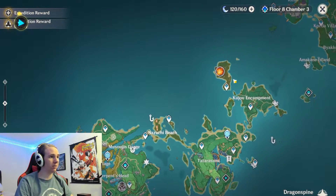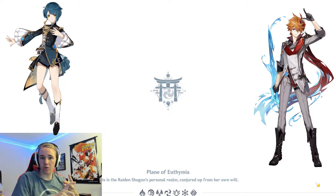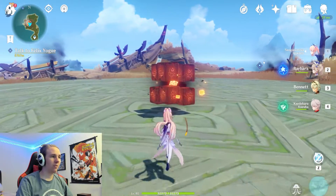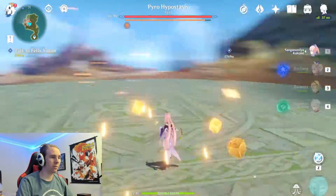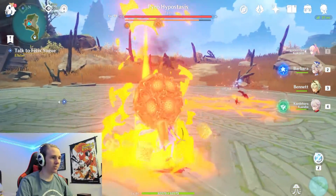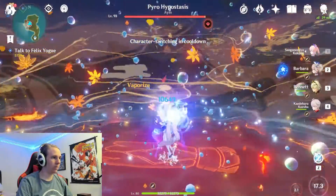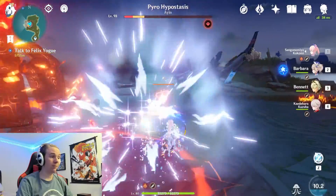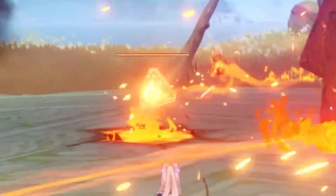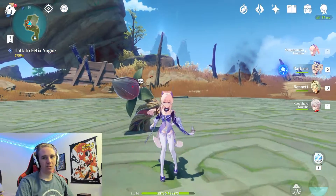The next hypostasis is down in Inazuma — it's called the Pyro Hypostasis. I'd recommend having Hydro characters such as Tartaglia, Xinqiu, Kokomi, or even Barbara. What makes this hypostasis special is he has a shield. You basically want to dodge all his attacks and apply as much Hydro as you can to break the shield. When he enters the vulnerable stage, lay on as many attacks as you can — if you can kill him there, that's ideal. If not, destroy all the little Pyro cubes and then you can kill him. That one isn't too tough if you have Kokomi.